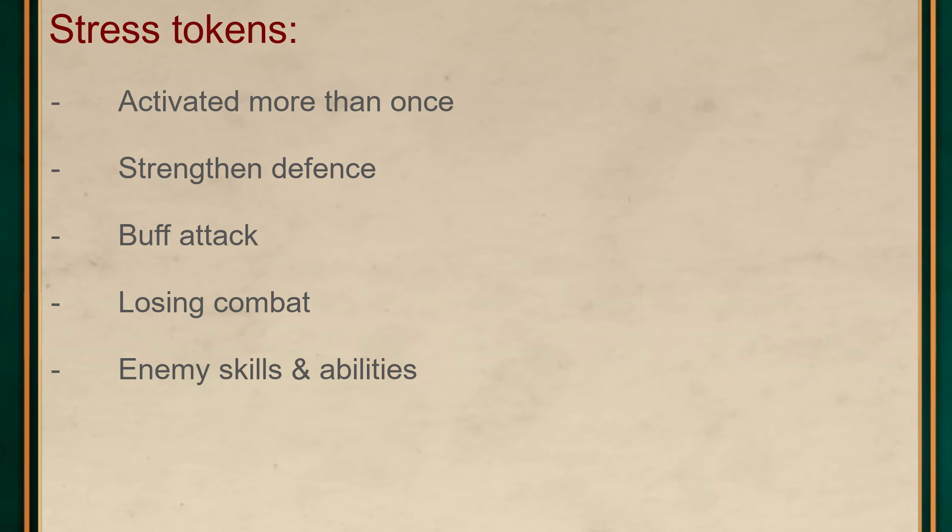But why do stress tokens matter? On your unit profile you'll find a morale value. When you accrue more stress tokens than this value, there's a chance your unit will become demoralized and start to flee the battlefield. Even if it doesn't flee, you'll need to take a stress test to activate that unit — say, if you're attacked in combat. If you fail a test to fight in combat, your unit is too shaken up to do anything, meaning you may end up standing there as you're cut down without responding. And if you do survive, your unit will then run for the hills.